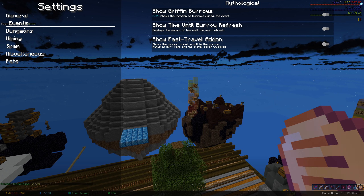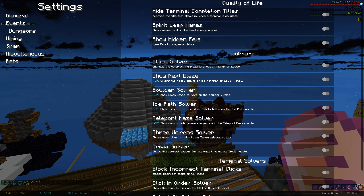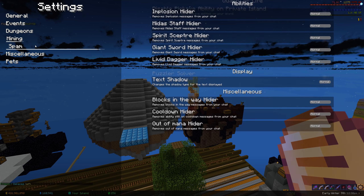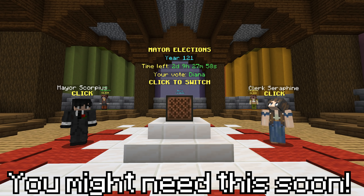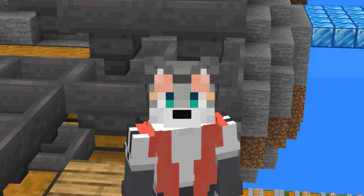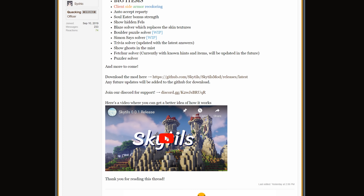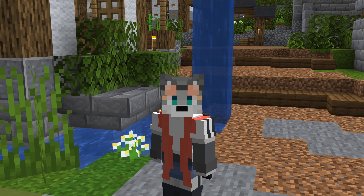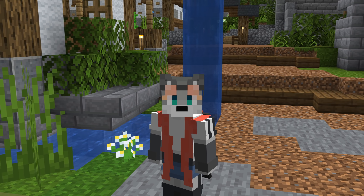Skytools is the first new mod on this list. It's basically a mod that offers free versions of many things SBE offers that NEU doesn't, such as Rift and Burrow Locator whenever Diana is around. However, if you already own SBE, this mod isn't really that useful because it doesn't do anything SBE doesn't, but it's a really well-made mod by a trusted developer. There are a few more utility mods I haven't mentioned, like Chatreaders and Danker's Secret mod, and I'll link them in the description for you to check out.